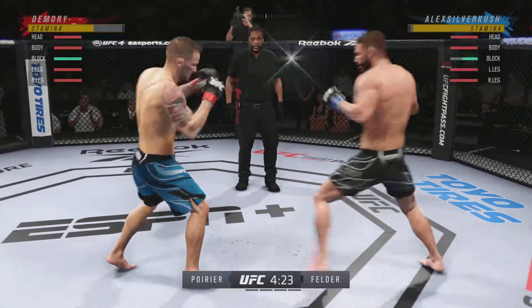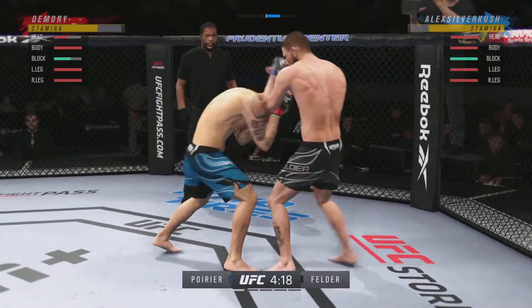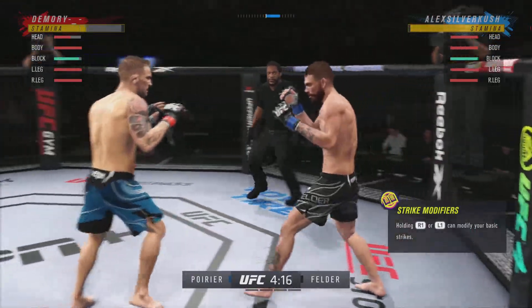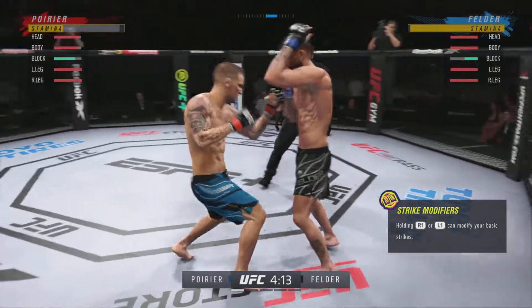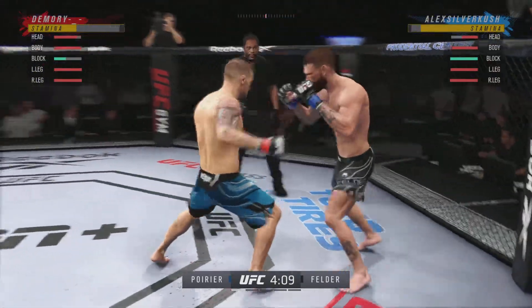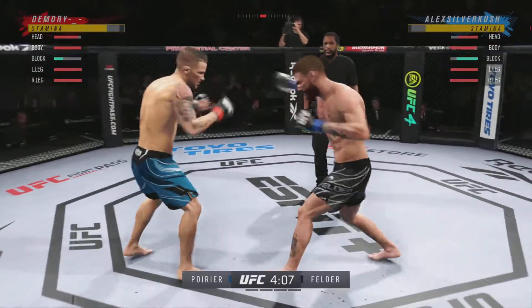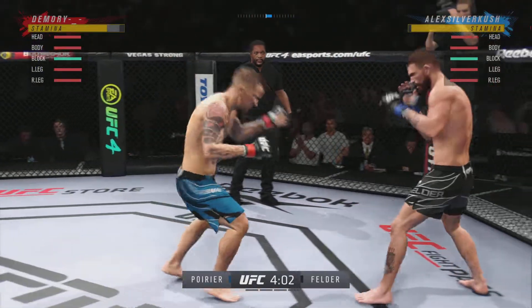Connects with a right hand — pretty good punch, that one. Nice right punch by this young man. Big powerful punch lands; now we get back to range. A really good job by him there to raise the guard and block those shots coming his way. He does a great job of blocking all incoming strikes.